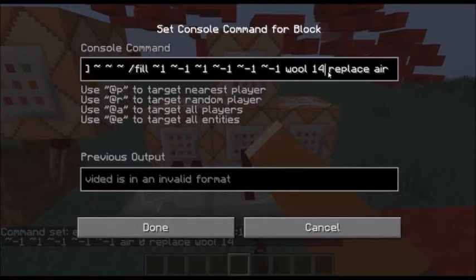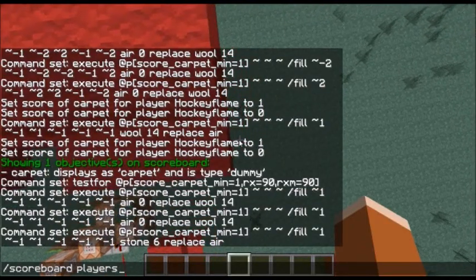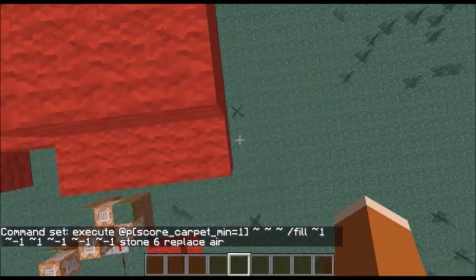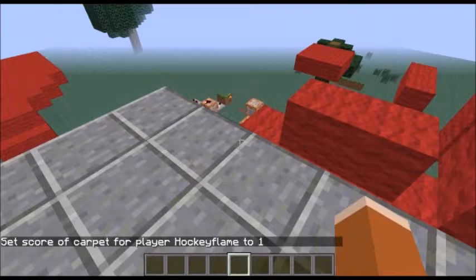You can change the kind of wool or even use a different block entirely. I can do stone six. Now when I set my score to one, it's going to be stone — this fancy stone.